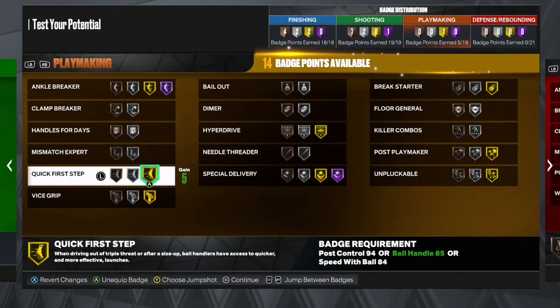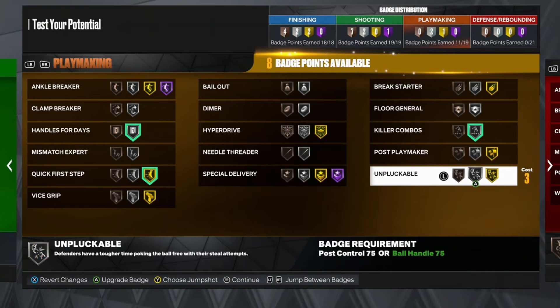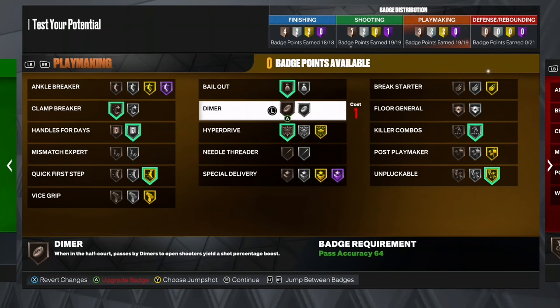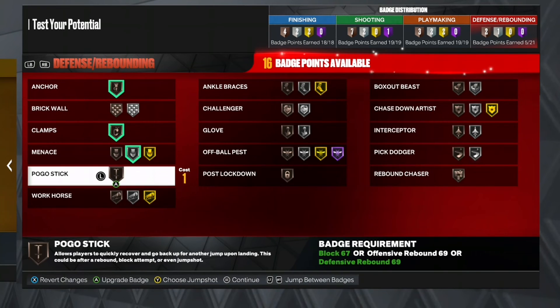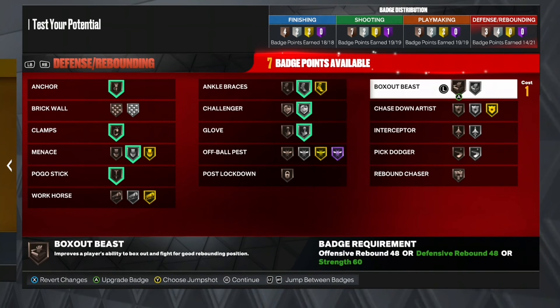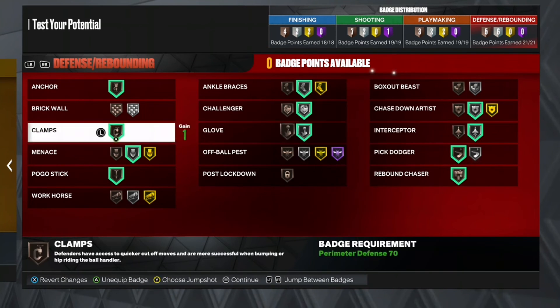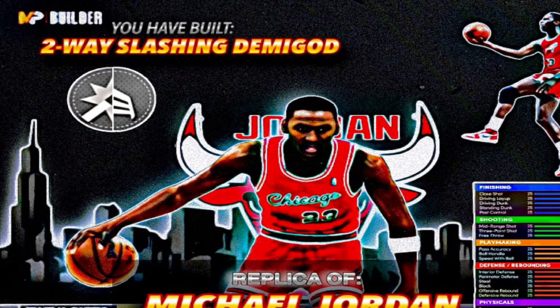You don't need Hall of Fame Quick First Step if you know how to move — 86 Ball Handle is enough. You've got momentum off the rip, you're versatile, and with that 86 Strength you can play in the post. I think of this build in a 5v5 setting as a good secondary ball handler — maybe a hash lock, guarding someone. The defense is crazy — you get Menace, very well-rounded badge spread.